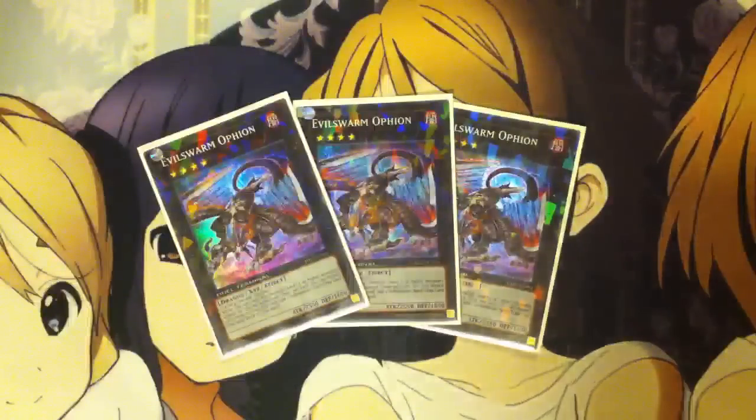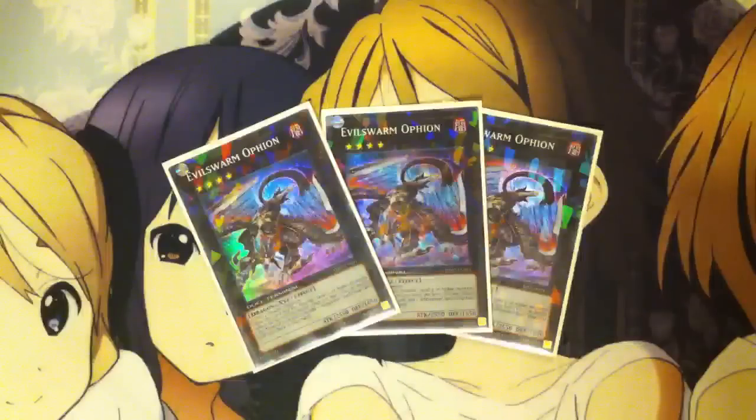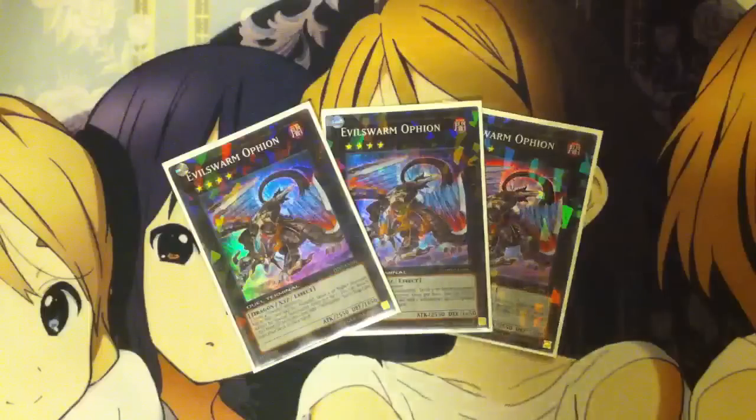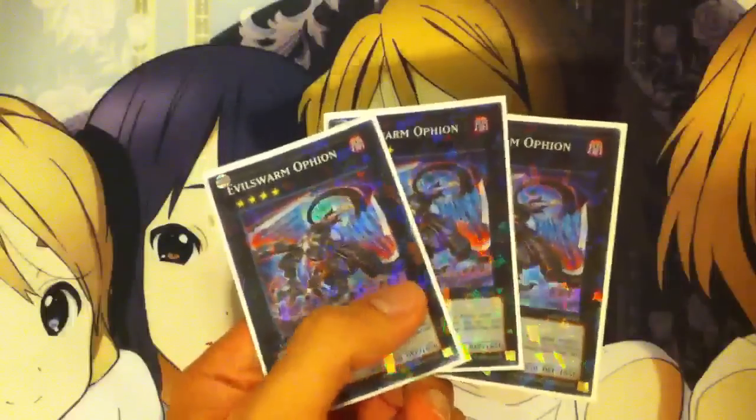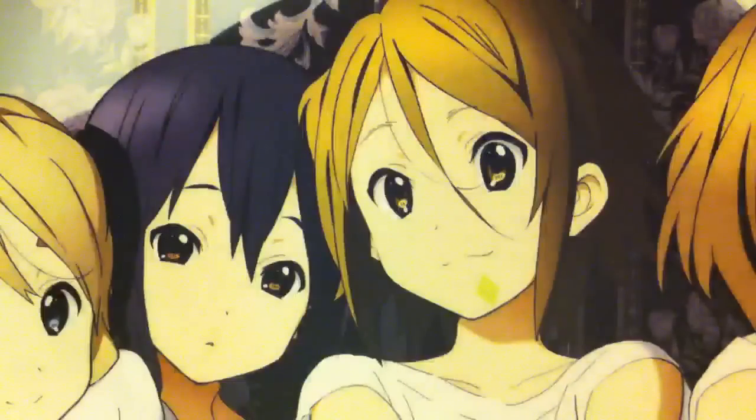Moving on to the Extra Deck — I can still run 3 Evil Swarm Ophion, so that's what I'm pretty happy about. When he has Xyz Materials, neither player can special summon level 5 or higher monsters, and once per turn you can detach 1 material from him to search for 1 Infestation spell or trap. So he helps with the search, plus he limits a lot of decks. It's great to run 3 Ophion.